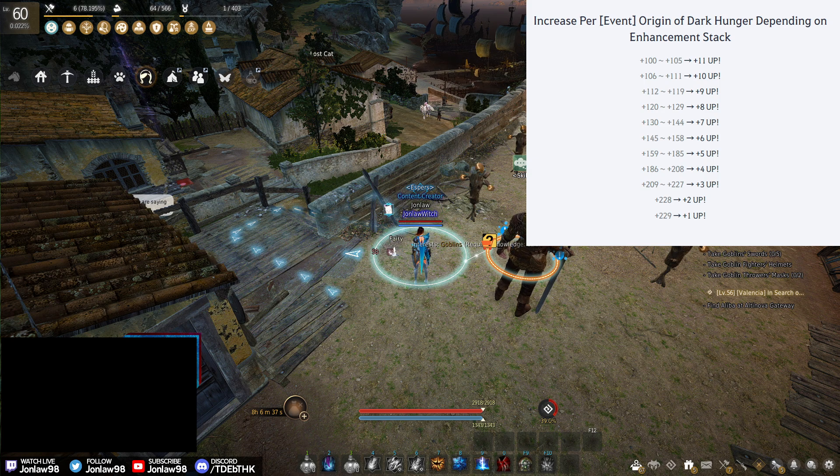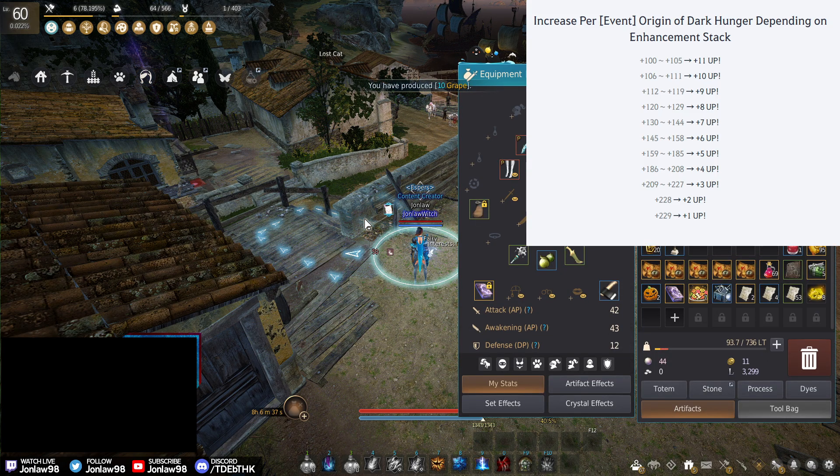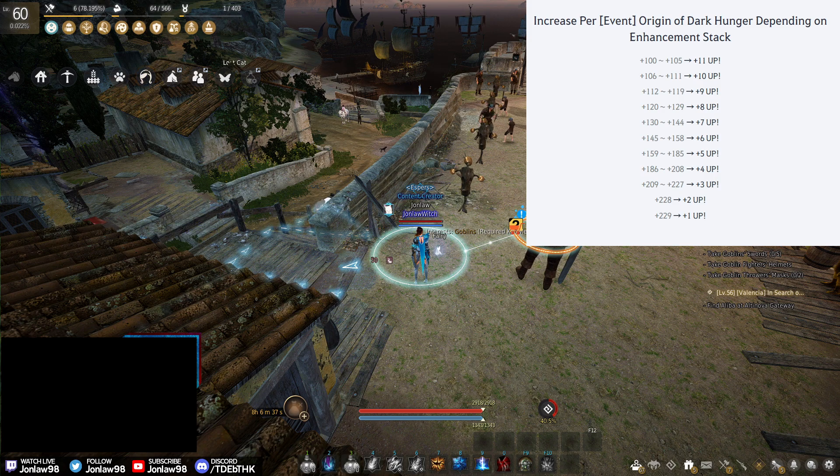You might have questions about how this works. If you use the Origin on a 100 stack, it would go up by plus 11 — that's from the chart. The big question is: is it better to use it on a lower or higher stack? I think the higher stack is worth more, so whatever your highest stack is, bring that up to 230.